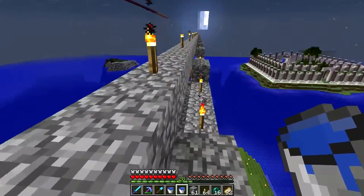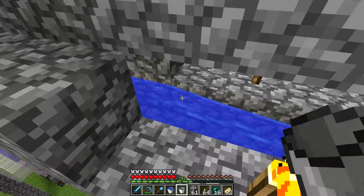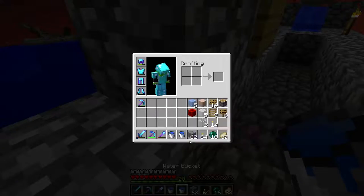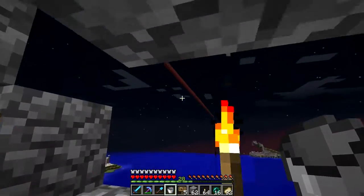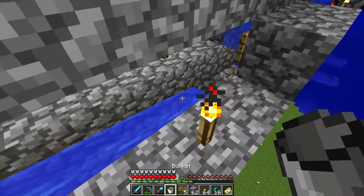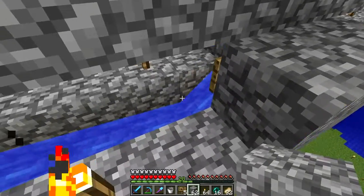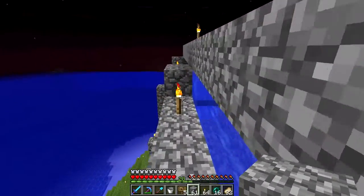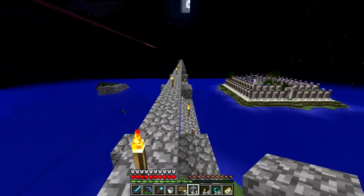Let me grab the water. The last one is in. I need to sign first, then put the water right here. We need to jump off, remove this block, and block it right here. We're good. Over here we can stack more villagers.